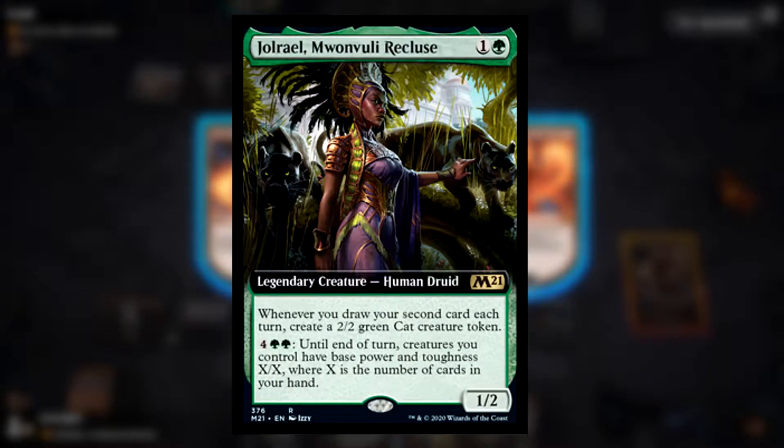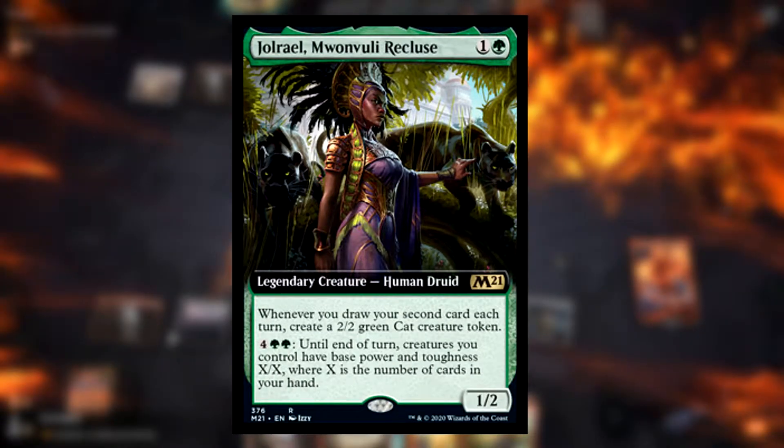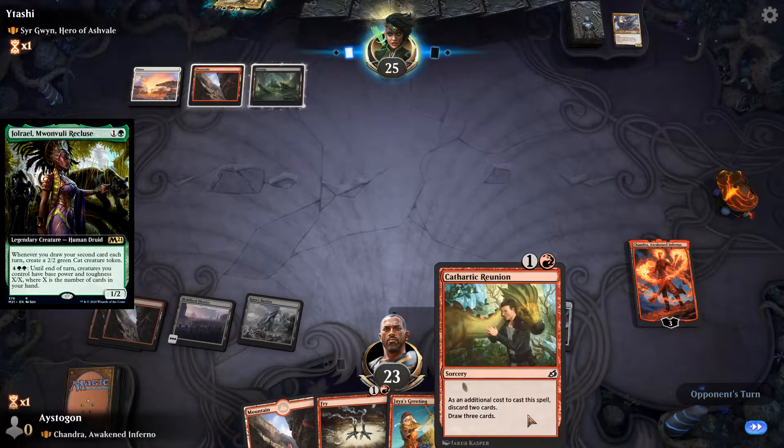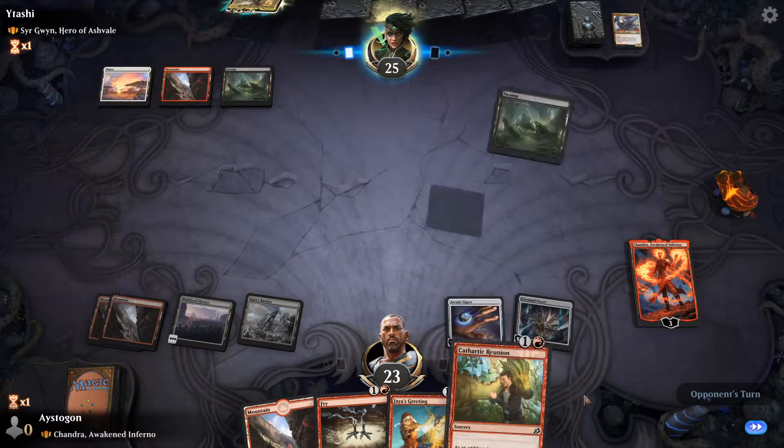It's 2 and a green, and whenever you draw your second card each turn you create a 2/2 cat token, so it thematically resembles this set. However, I don't think it's just a strong card at all.